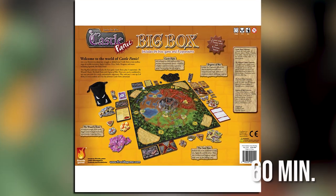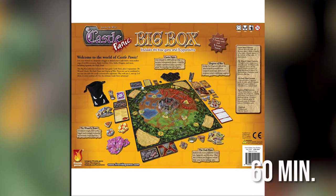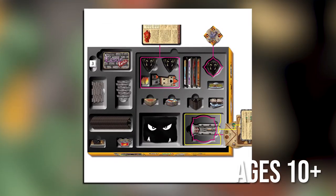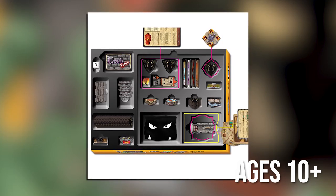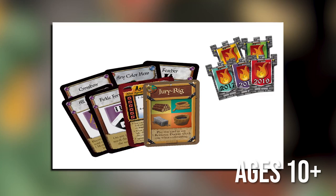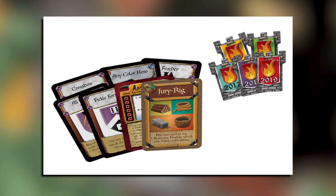This limited edition collection includes full versions of all the games, as well as 12 promo items. This box includes all the promo cards created for all the Panic games, as well as all the promo towers originally created as part of International Tabletop Day. The promo towers included are from 2015 all the way up to the brand new 2019 tower.